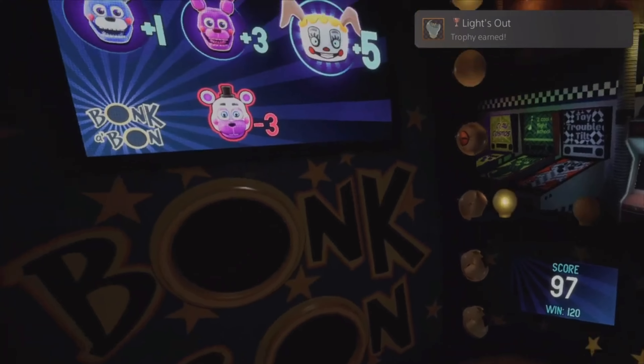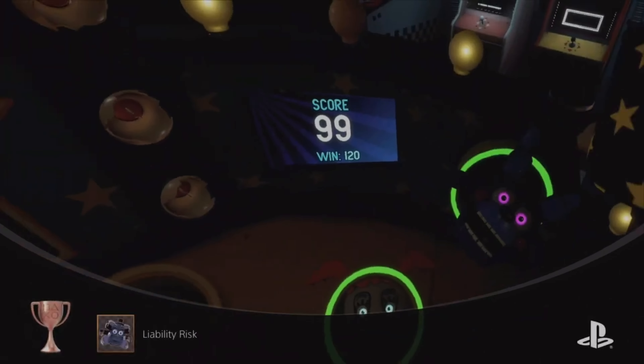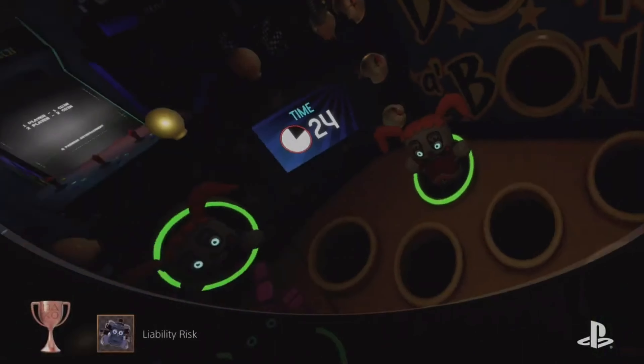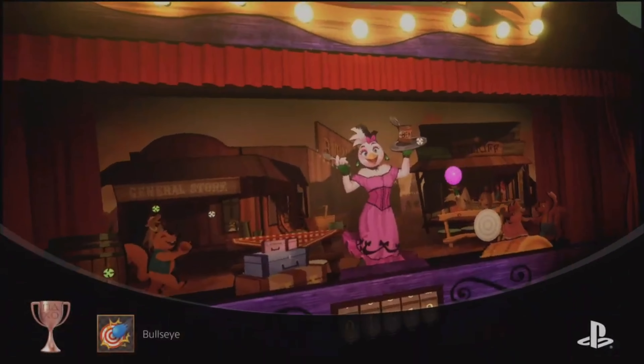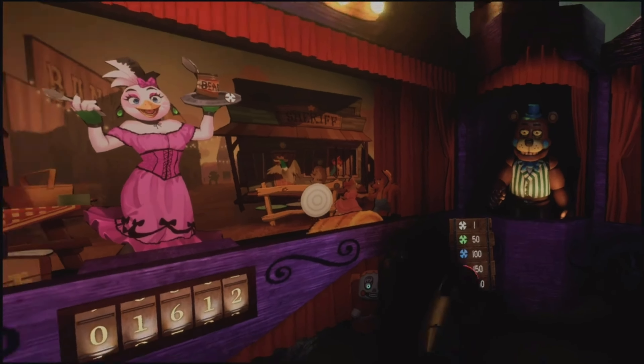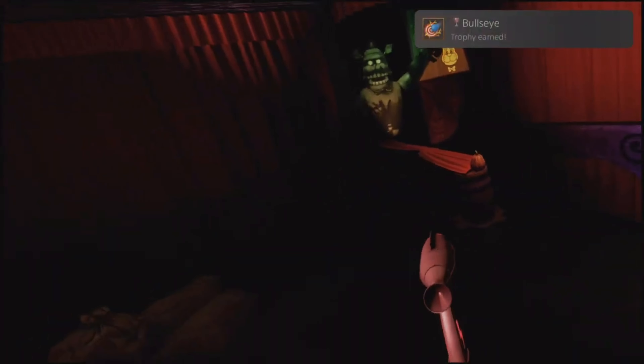The next one is the jump scare achievement — 'Liability Risk' — you just get jump scared in any level. I just hit on Bonkaban; I had no idea what I was doing. Then for 'Bullseye,' hit 20 targets in Phaser Blast with the balls and you'll get the achievement.